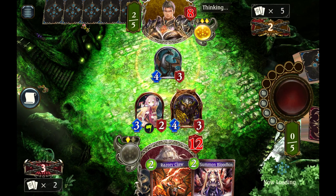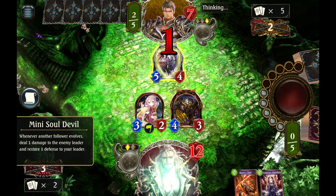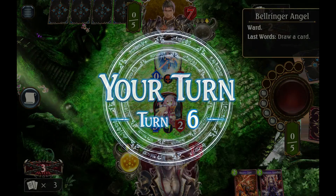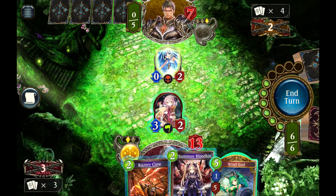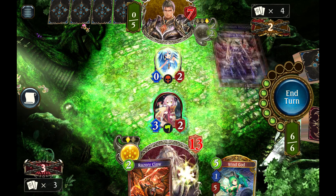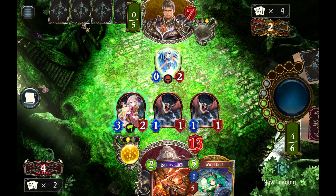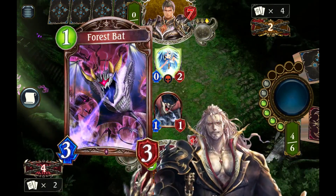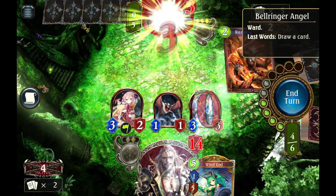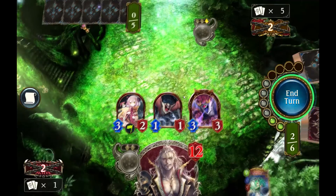Now the right move for him to do here would be to evolve and hit Little Soul Devil, because then I'm left with an awkward trade. But he didn't do it. Yeah, that's lethal right there. If he had crashed into Little Soul Devil instead, I would have to spend another card to kill his guy, and I wouldn't have the resources to do this. Alright, it's another one down.